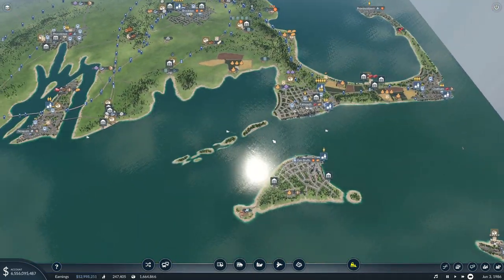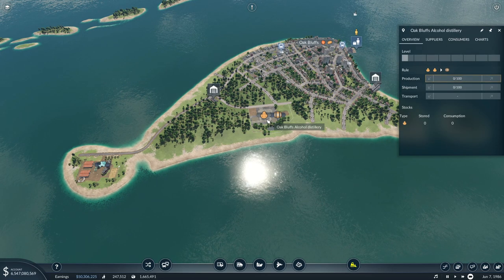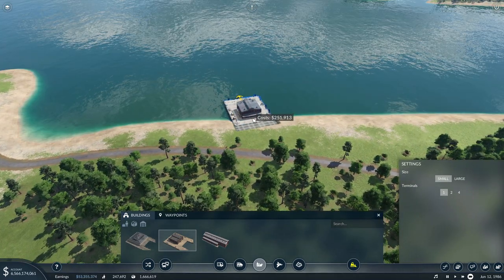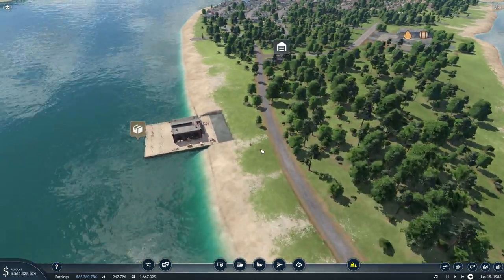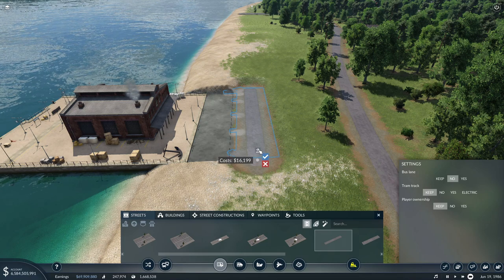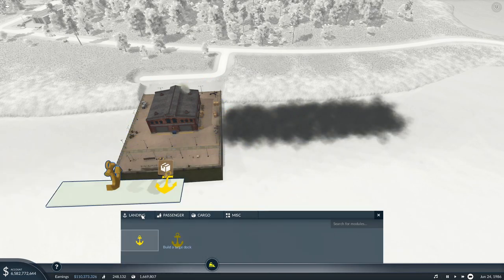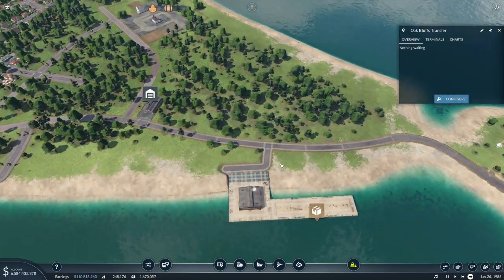What else are we trying to do today? I want to start getting some food delivered into Oak Bluffs. I think we're going to use this distillery here, and we need to figure out a way to get some grain over here. Let's start by building a cargo harbor here. Let's spin this around and throw it in right there. We'll need a little road in here — connect that up. Now let's get a large cargo harbor with a large landing.